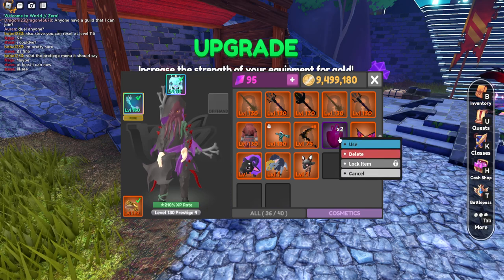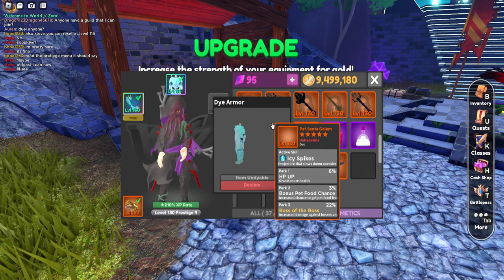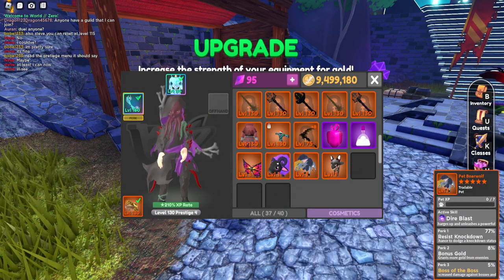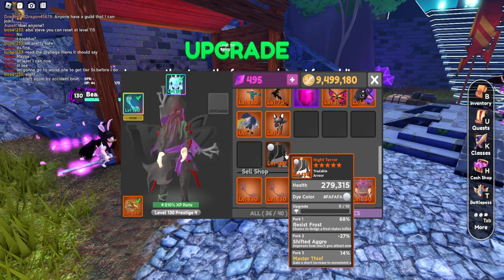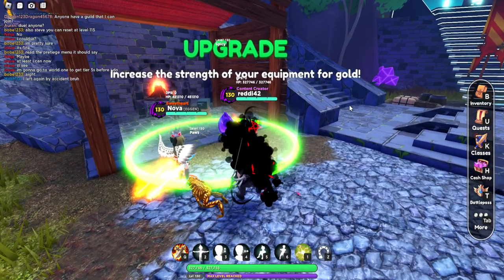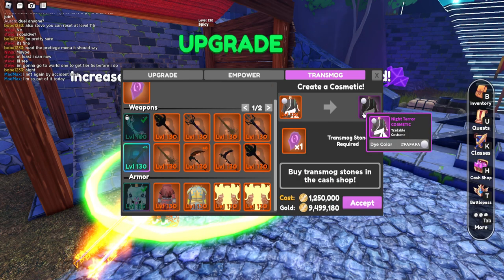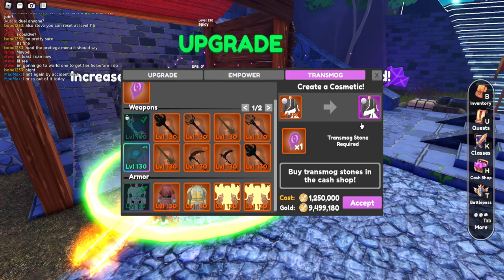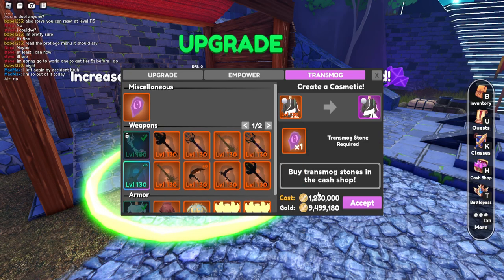I think you could dye the armor before transmogging it. So I went through this already — I dyed this Night Terror armor, and then if I go to cosmetics and go to transmog, you can see that it turns correctly. So yes, you can dye your armor before you transmog it and keep the dye on the transmog. That works too.